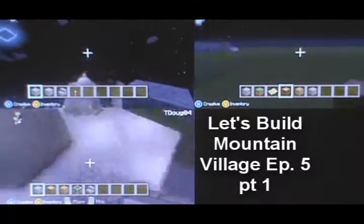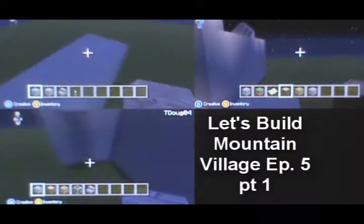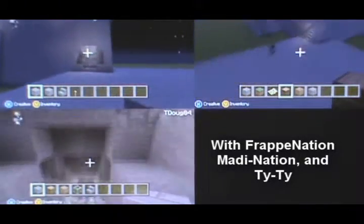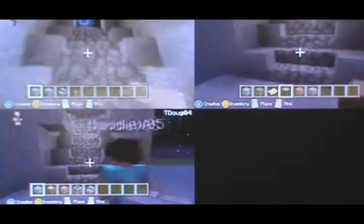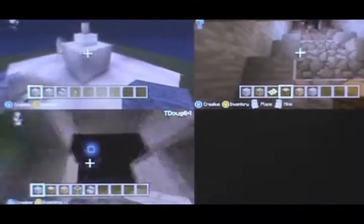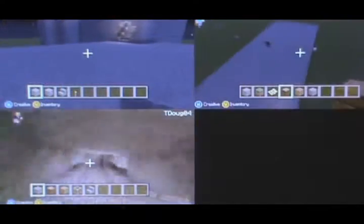Alright guys, we're back with more Let's Build Mountain Village. Last episode we made the base for our residential area and completed the way up from the residential area up to the top of the mountain village. We still have the spire to work with — I don't know what we're going to do there — and we also have this back side, so we might do something there some other time. But for right now I think we're going to start building some houses.